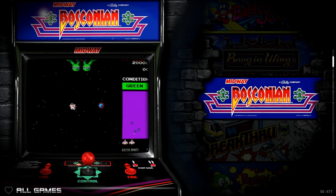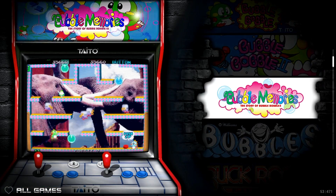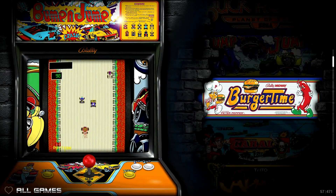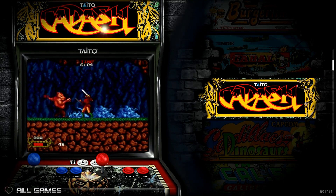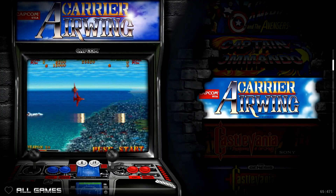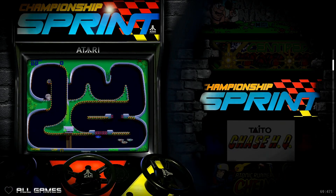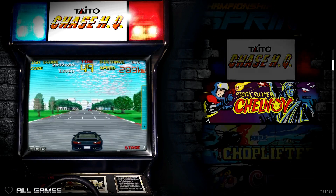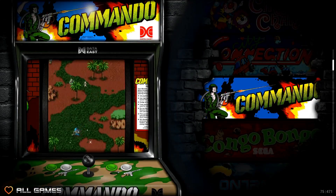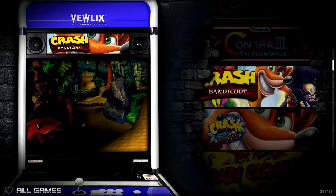You might be wondering what's the difference between version one and version two. It's quite simple — there are the themes, a couple of little fixes, and you're adding quite a bit more games. The old version was around 298 or 300 games and this one is rocking 471. Along with the added games you also have the themes mentioned earlier, plus a lot of optimizations.